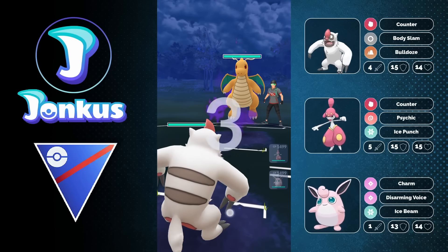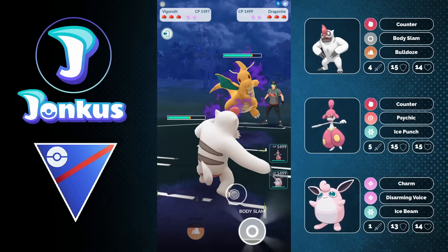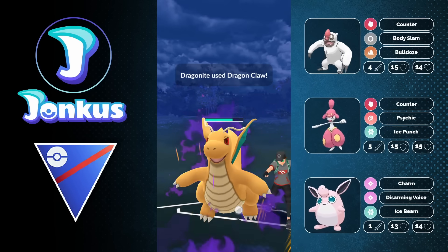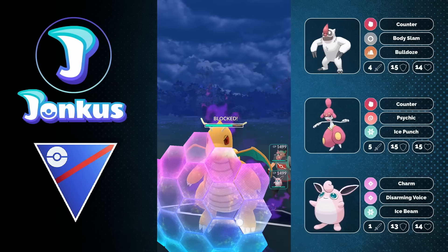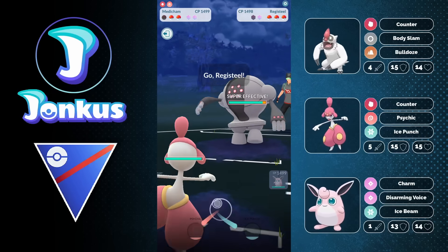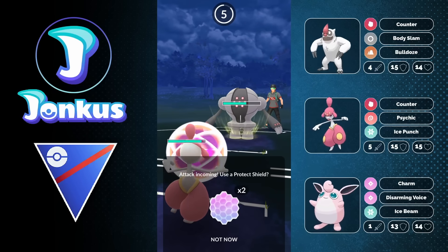We have Dragonite in the lead. You have a fairly neutral lead so you stay in — this is exactly what you want to do. It's just a Dragon Claw, and I know I can win the zero shield scenario against the opponent's Dragonite because Body Stamp does more than Dragon Claw. Body Stamp comes through, gets the shield. I can let the next move go through and now I can realign — I go to my Wigglytuff. The opponent swaps out. We have our Medicham against the opponent's Registeel, exactly what we want.